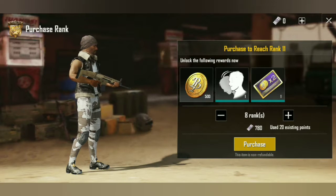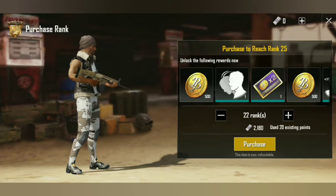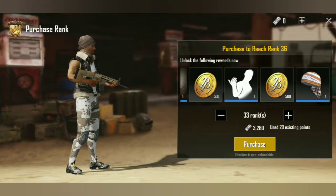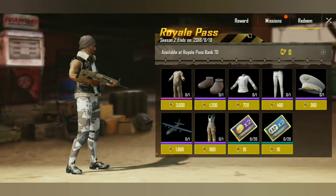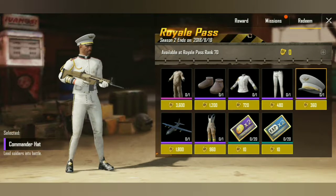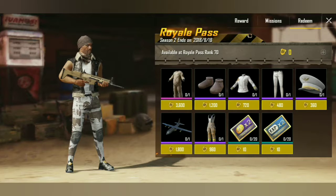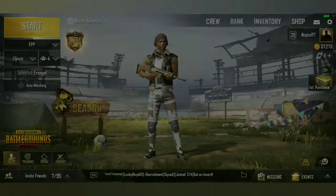You can also buy ranks directly, allowing you to reach a certain tier — like tier 70 — though I don't know how much UC that would cost. You can unlock all of this stuff when you reach rank 36 or when you purchase it. You can also redeem stuff with RP, which actually looks pretty fresh — I'm gonna work towards that. They have challenge missions and daily missions to get more RP, but the top reward is available at Royale Pass rank 70, which is gonna be pretty difficult to reach unless you grind all day.